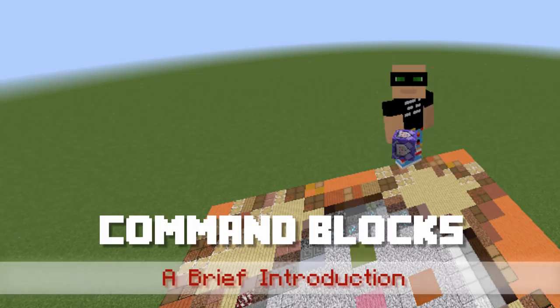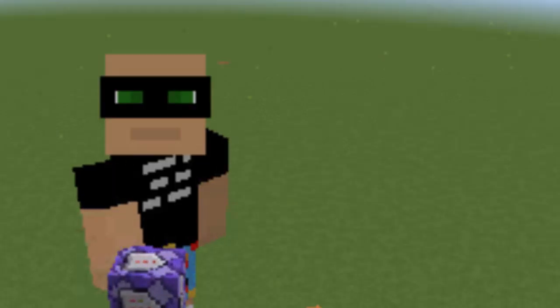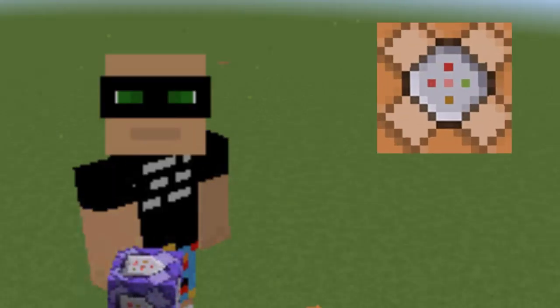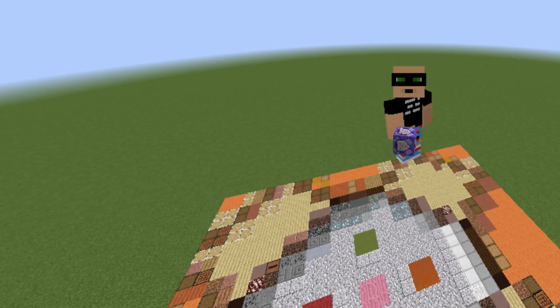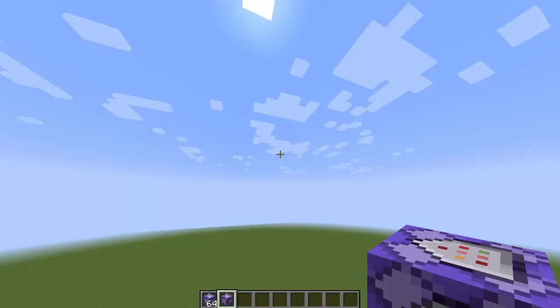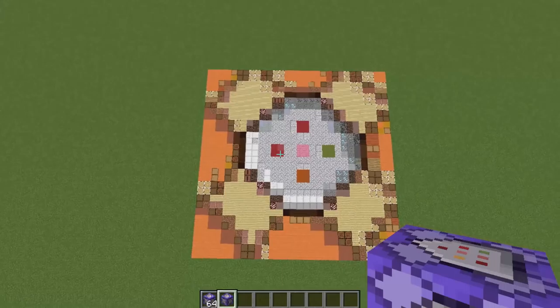Hey everybody, Pelican Tacos here, and we are doing a command block introduction. If you ever wondered what a command block is — you might know a lot about Minecraft but not about command blocks — here's the first introduction. Command blocks are these weird-looking things; they can be orange, they can be purple, they can be blue, and they all do several different things for you.